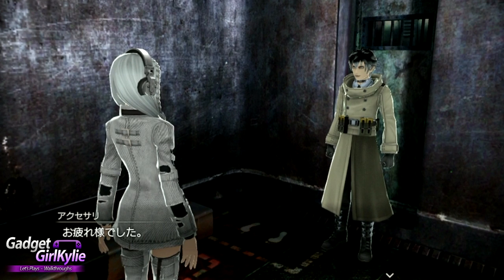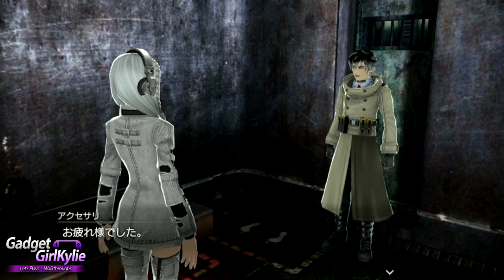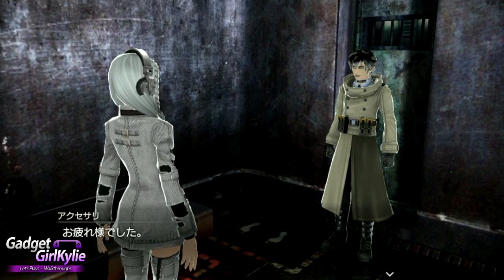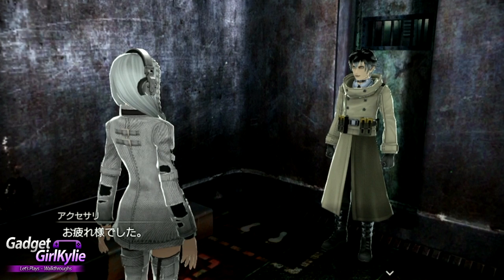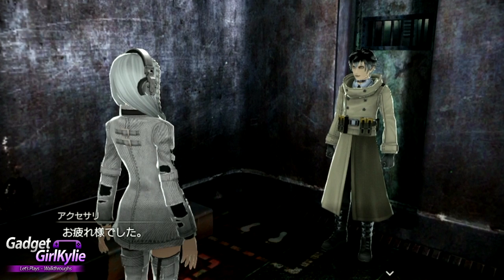Hi guys, Gadget Girl Kylie here, and welcome back to my walkthrough for the Japanese demo of Freedom Wars. We are continuing right from where we left off on the last episode. We customized our AI partner, put up with a lot of text and menu navigation, then had a training session where we fought some enemies, looked at the controls, switching to my gun and back to my blade, doing some jumping. Don't forget to check that out if you've missed it.